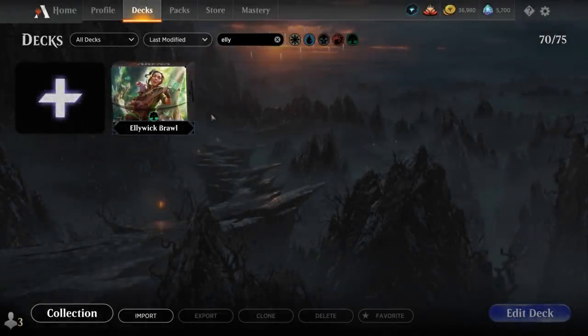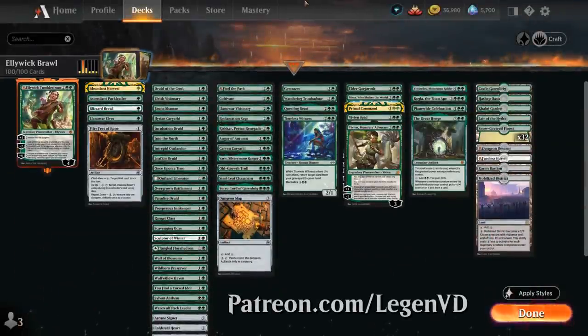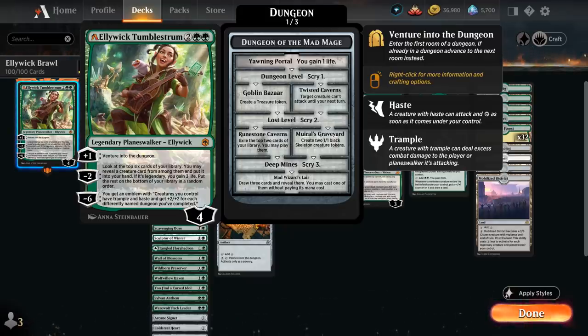Hello and welcome to another Historic Brawl gameplay video. Today we're taking a look at a mono green venture into the dungeon deck, as voted on by my supporters on Patreon, featuring Alliwick TumbleStrum as our commander. The four mana planeswalker recently got updated in alchemy, where she can now ultimate with a minus six as opposed to a minus seven, so she could ultimate a whole turn sooner.